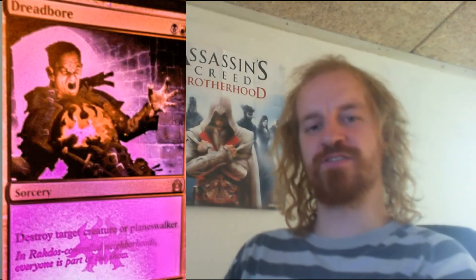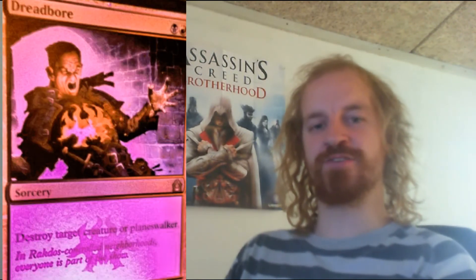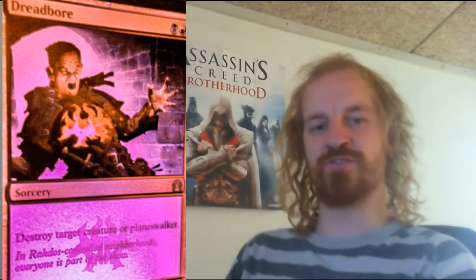Dreadbore is a black and red sorcery card which costs you 2 mana to cast. You may destroy target creature or planeswalker. Eyes in the Skies is a white instant card which costs you 4 mana to cast.